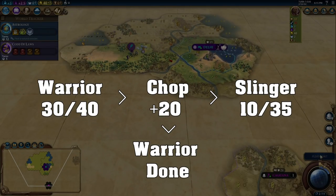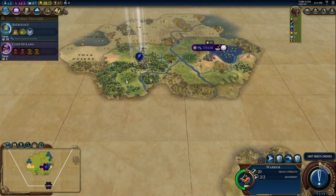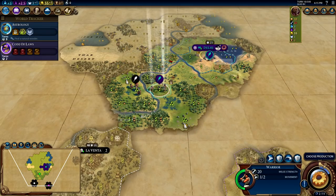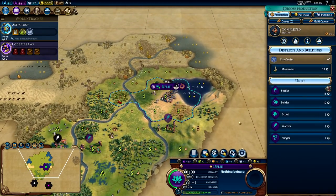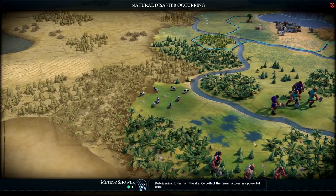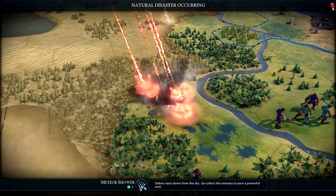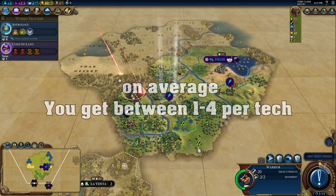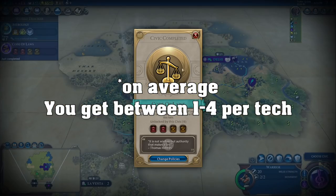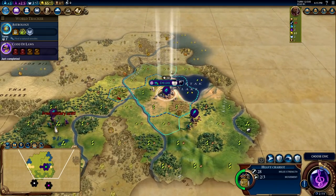One thing to quickly touch on: the amount of food, production, or any yield you get from harvesting a feature or resource scales with your progression throughout the game — specifically with the number of techs you have researched. The amount of extra production varies throughout the game, but it seems to be around 2.3 to 2.5 extra production per technology researched, which is a good baseline for how production scales.